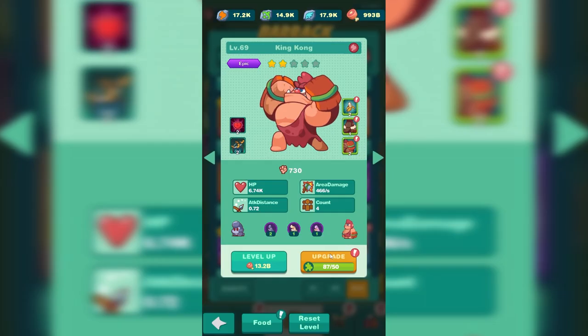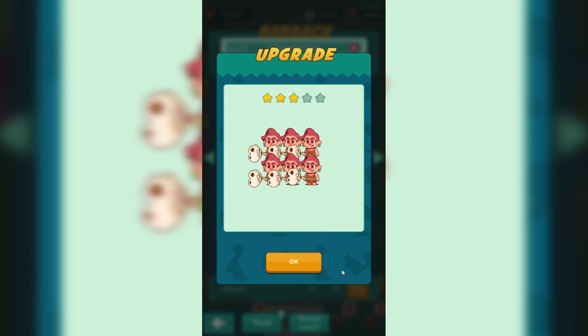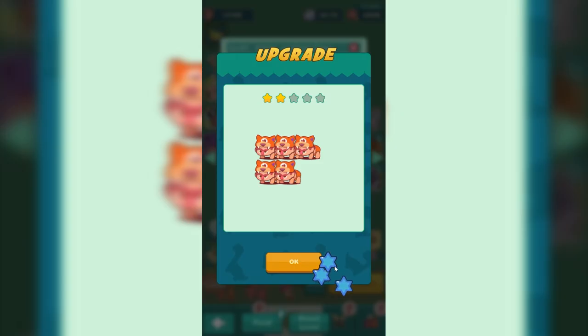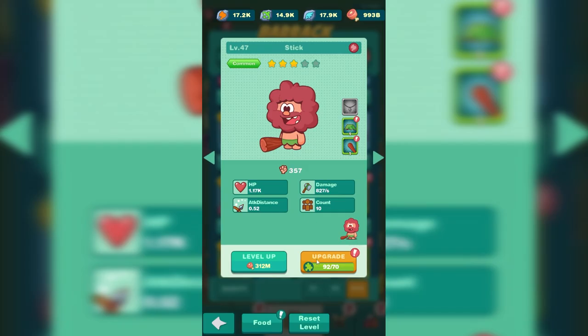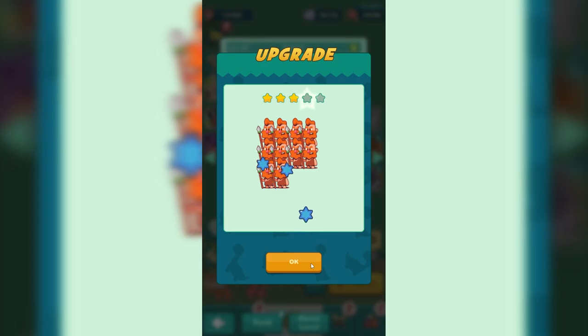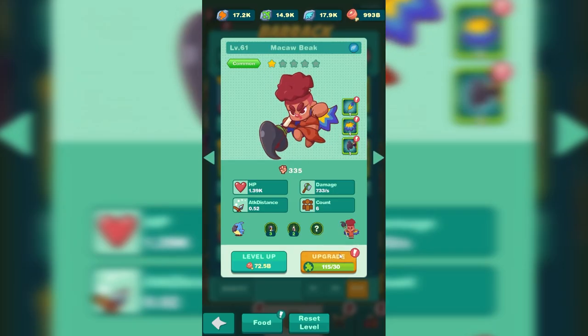We also have crocodile teeth. King Kong — look, we got five King Kongs now. T-Rex hammer — we can upgrade her twice, she's now three stars. We can upgrade saber-toothed tiger, bomber, glider, lizard tail, big mouth, deer shaman, and even our good friend Stick. Can't forget about his buddy spear, timid giant, green turtle, helmet, and macaw beak — she gets upgraded twice.